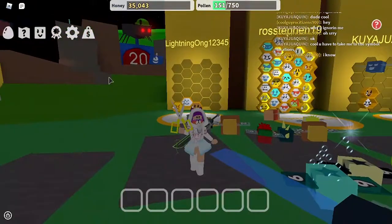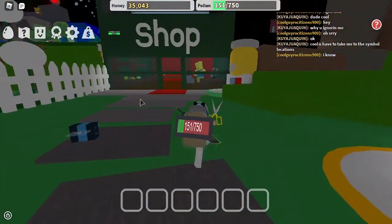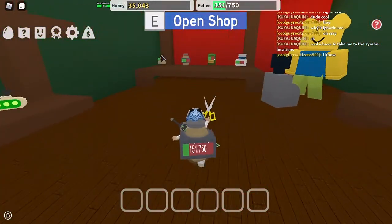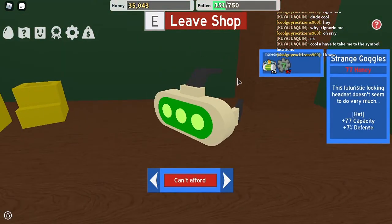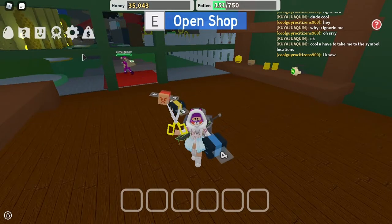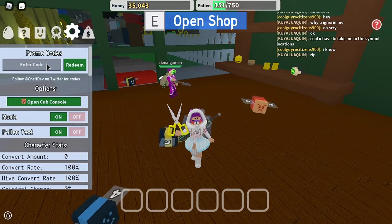Now what you want to do is grab the real headphones right here. Press E to open the shop and go back — these are your headphones. You need materials in order to get these headphones, so let's get started by getting them right now.